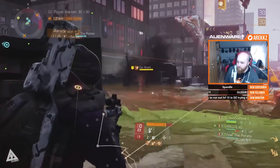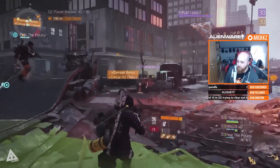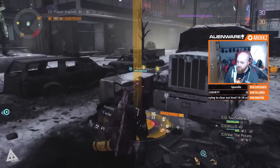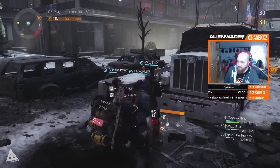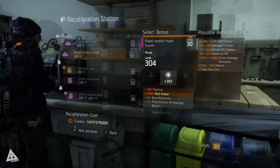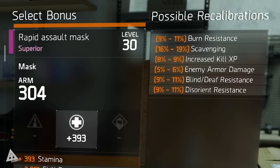This is also not a bonus you'd likely want to roll on your final endgame gear, because you'd obviously much rather focus on bonuses that actually improve your agent. But while you're leveling and gearing up, if you have gear you know you're ultimately going to replace, then visit the recalibration station and see if you can roll any scavenger bonuses to help you out. If you're new to recalibration, check out the video I did yesterday for more details.